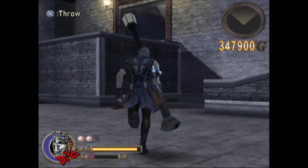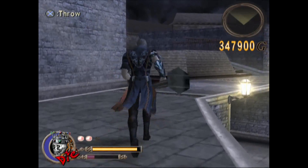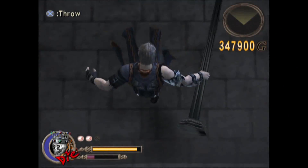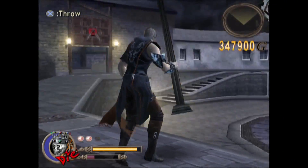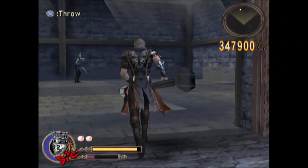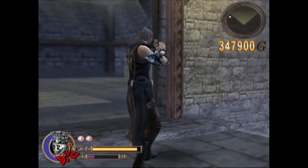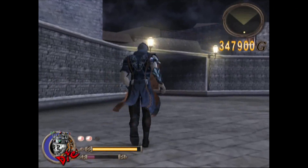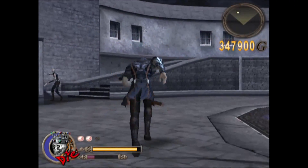If you want, you can just throw the lamppost at the door and break it instantly. I grabbed another lamppost to make sure I had one — there's usually enemies inside every door so it doesn't hurt to take your time and make sure you have something on you. Throwing lampposts does massive damage, as does slapping enemies around with them.